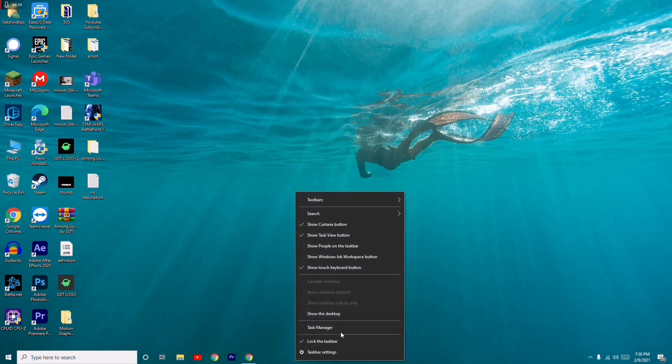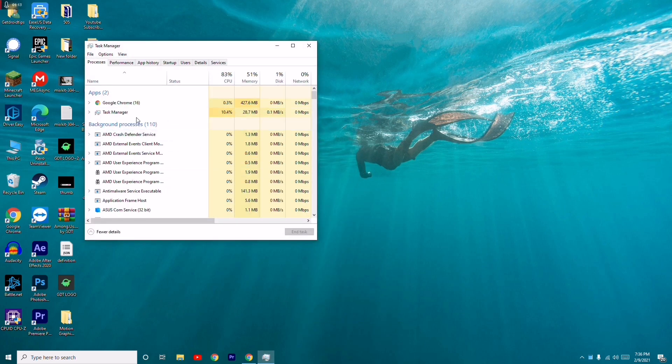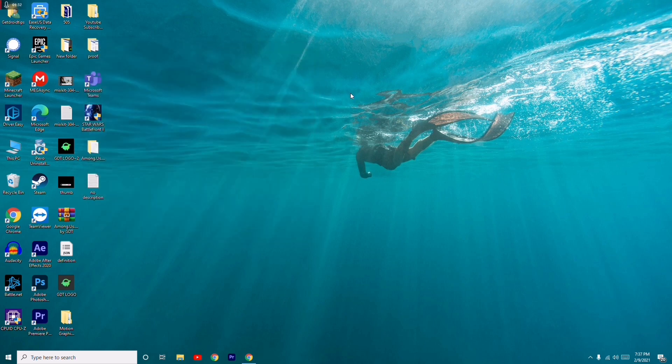If that's still not working, go to the taskbar and open Task Manager. Make sure no heavy programs are running in the background that are eating up your RAM and CPU. If any big processes are running, select them and click End Task. Closing background programs should help fix the issue.